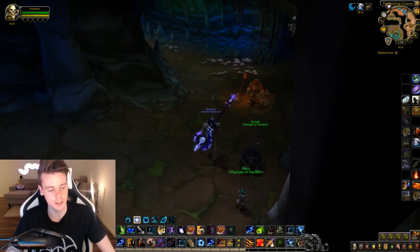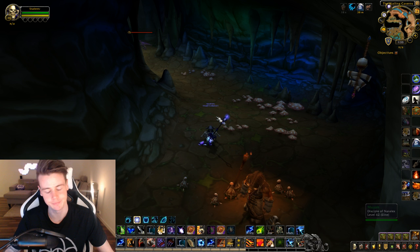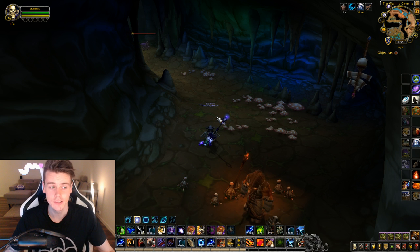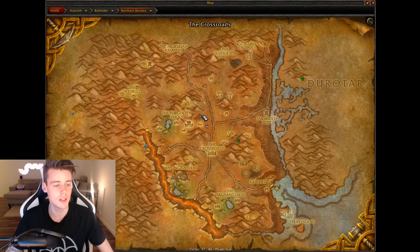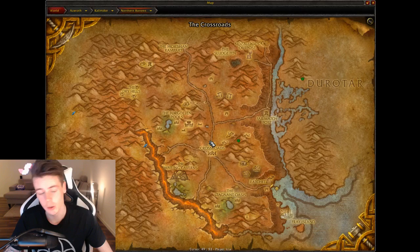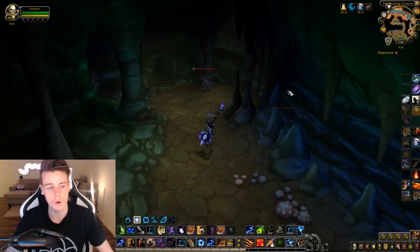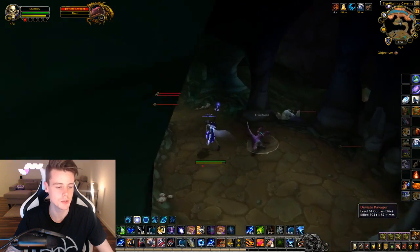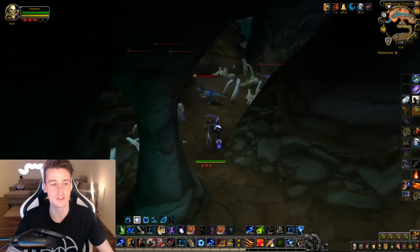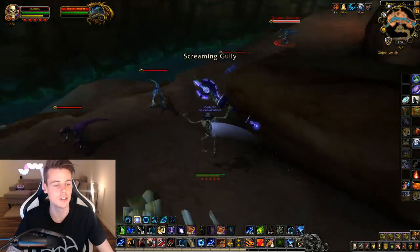The only annoying thing about Wailing Caverns, as I show you guys the route we're going to go through, is the way you get out. The graveyard is outside, so to enter Wailing Caverns you have to walk through the caves and then go into the instance. If you use the LFG system to get in and out, it's not going to port you directly outside the dungeon — you'll be in the open world and have to manually run in.